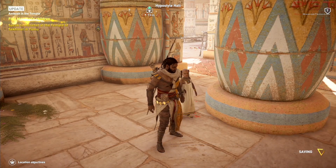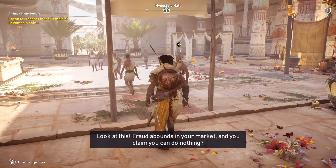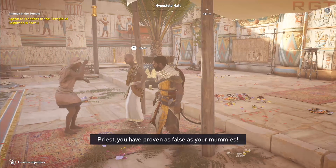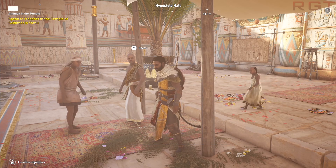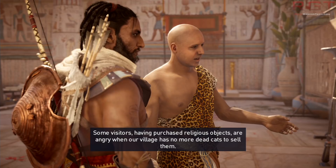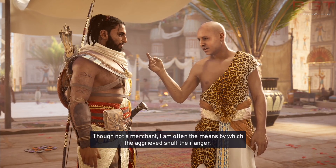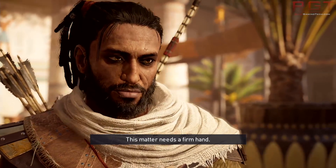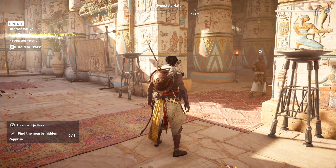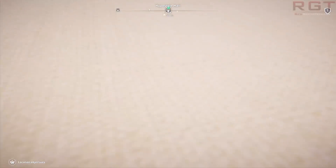Found the last child - 'Your turn to hide!' Let's speak to our friend. There's some dialogue about fraud in the market and a merchant. The quest wraps up: 'Your brood is delivered safely home, thank you friend.' Some visitors purchased religious objects and are angry - the village has no more dead cats to sell them. That wasn't really the best example of the improved mechanics in this game, so let's go do a different mission.